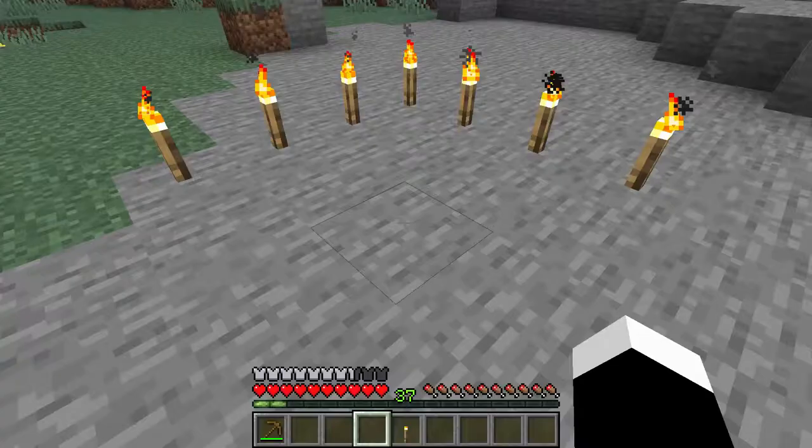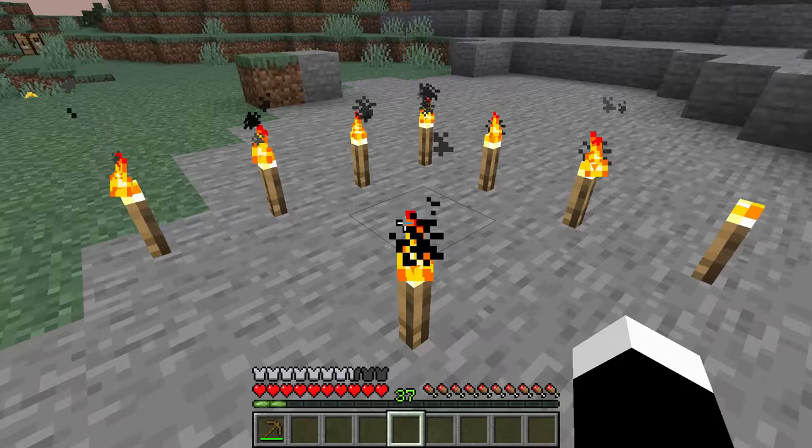So if you want a torch, make a mining pick, mine some coal, get some sticks from wood, and combine them to make a torch.